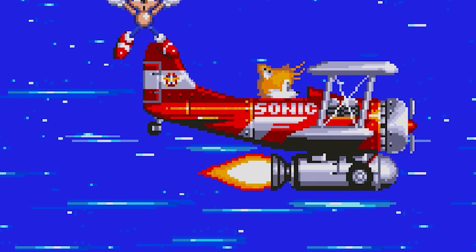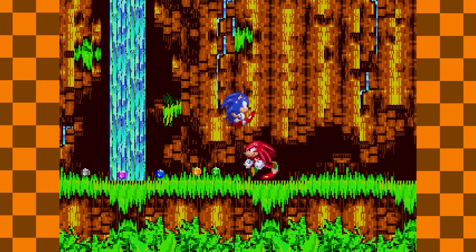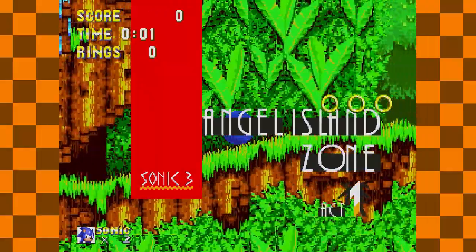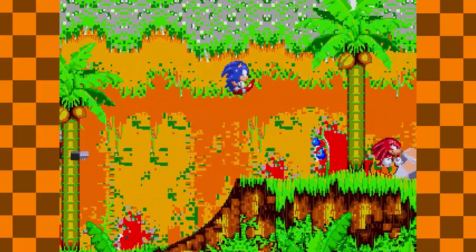Now the magic starts. We know that Knuckles knocks the super transformation out of you, and you just stare at him, stunned while he swipes all the emeralds. Well, with debug mode we can break free from the cutscene and nail the little bastard — or not. If we prevent Knuckles from despawning, we can actually follow him through a little bit of the zone, which messes up the color palette in the background.